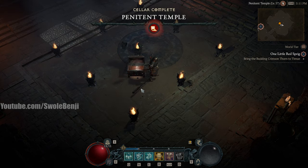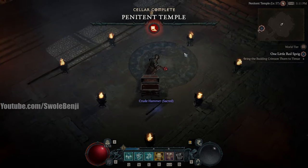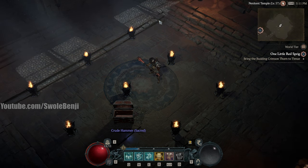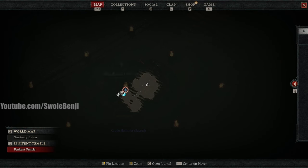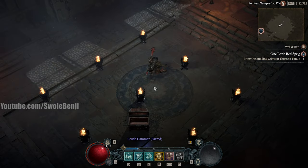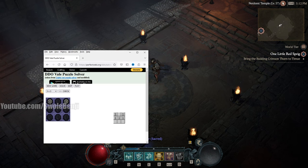And there you go — that lights all of them up. It's that easy. Then you can collect your rewards — I got a legendary helmet, awesome. So that is the way to beat the Penitent Temple. I'm not sure if it's always this puzzle when you come in here, but man, this is an annoying puzzle if you don't know this trick. I literally just made a video to tell you how to Google it, but look, it's super handy.